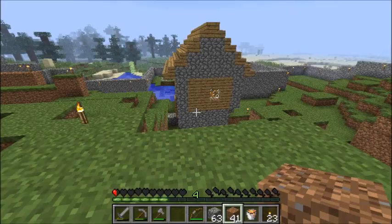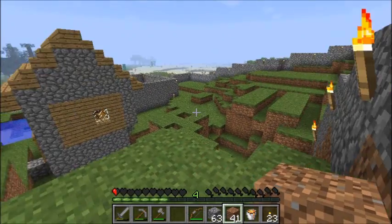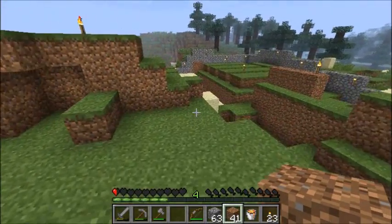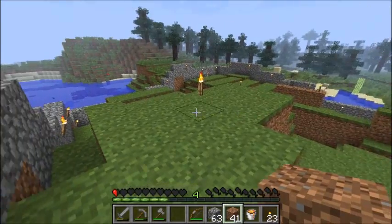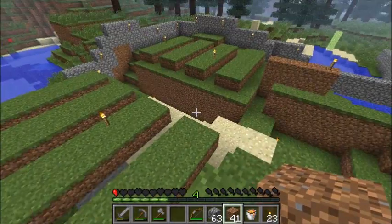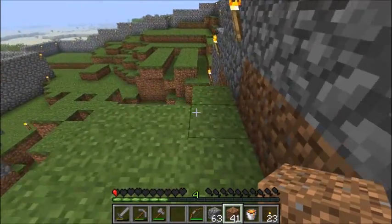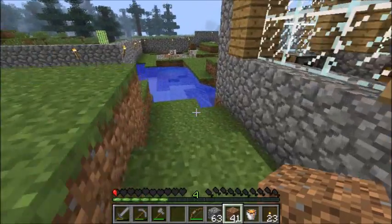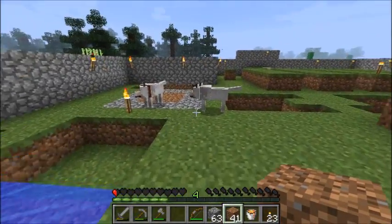I felt like the NPCs themselves would be an interesting addition to my house, so I've co-opted a village that's reasonably close to the spawn point. I built a wall around the village, herded all the villagers who had wandered off back inside, and then began disassembling their original habitat. I took out all the farms, the buildings, the roads, and even the well. Basically there's nothing left except the one library building that was there originally and the cobblestone remains of what used to be the well.